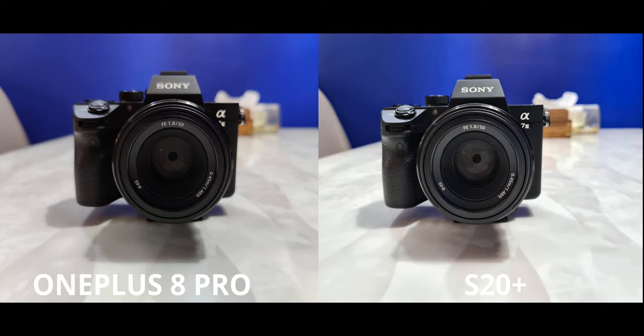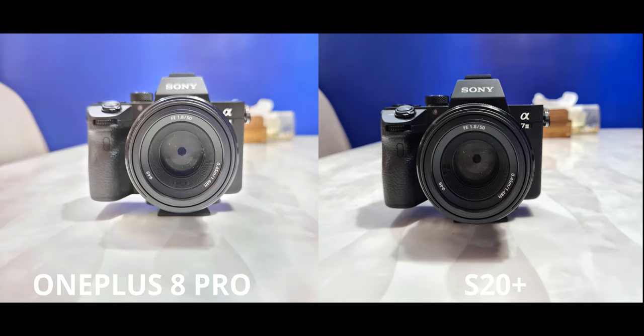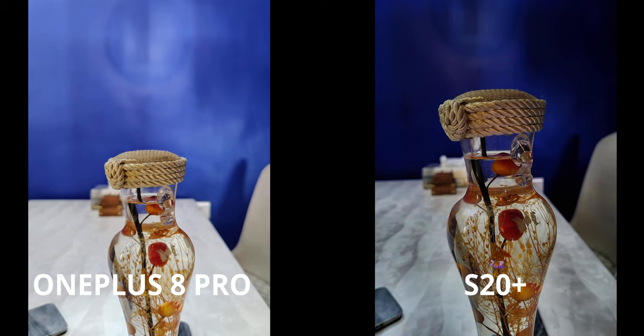I did try tap-to-expose on the OnePlus and you can see the result — it's completely faded out. For night mode, the lighting isn't too bad; it took two to three seconds on the S20 and one to two seconds on the OnePlus. The subject looks very similar on both, maybe a little brighter on the OnePlus, but the wall is a disaster on the S20 — it's always darkening it — while the OnePlus maintains the colors really well.